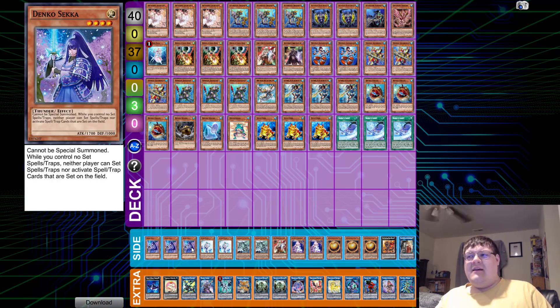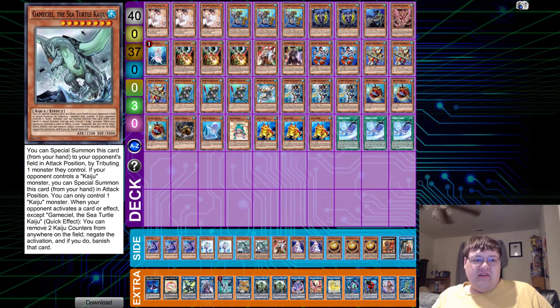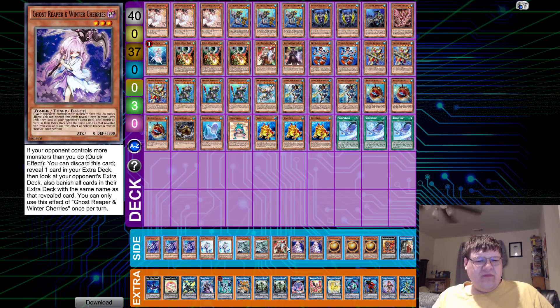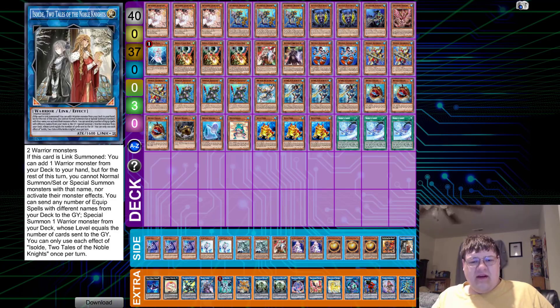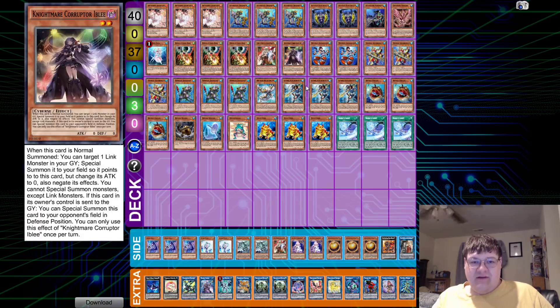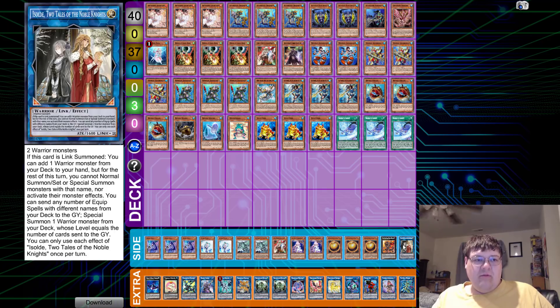In the side deck we have Triple Denko Sekka — back row just wrecks this deck, so if you actually run into a stun deck you're going to have to use this to stop it. Two Affect Valor if you find yourself needing more hand traps. Two Gamma — it's a Water, we can take advantage of this. One Ghost Ogre for additional disruption. Two Ghost Reapers — honestly, probably cut the Ogre for another Reaper, we have our Cherries target in here too. Three Sphere Mode for going second to break the opponent's board. One Red Ice Flare Medal for time, and one Isolde rounding out the side.